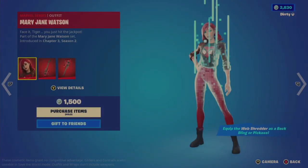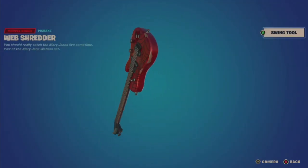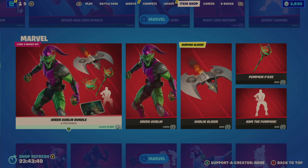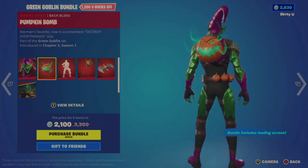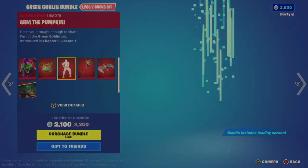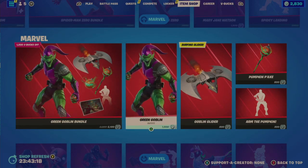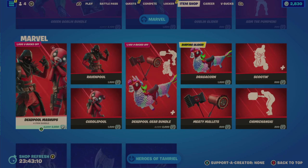Then we have the Mary Jane outfit for 1,500 — only one look. She comes with a Web Shredder Back Bling and a Web Shredder Pickaxe, which is kind of cool looking and sounds like a guitar riff. Then the Green Goblin Bundle for 2,100 — a six-item bundle. You get the outfit, a Pumpkin Bomb Back Bling, the Pumpkin Emote, the Pumpkin P-Ax Pickaxe with a decent sound, the Goblin Glider, and the Attack of the Goblin Loading Screen. Individually the outfit is 1,500, and most other items are around the same price range.